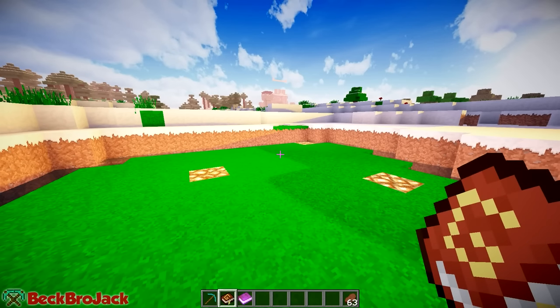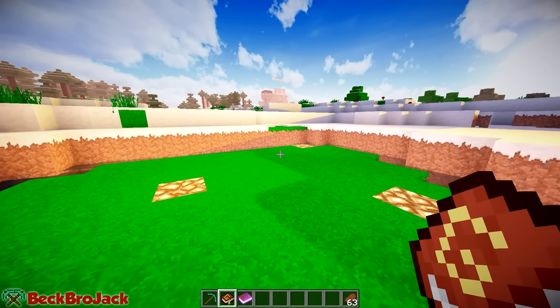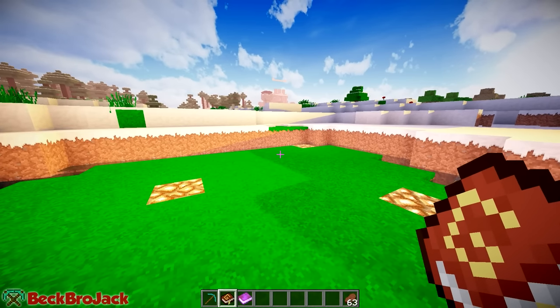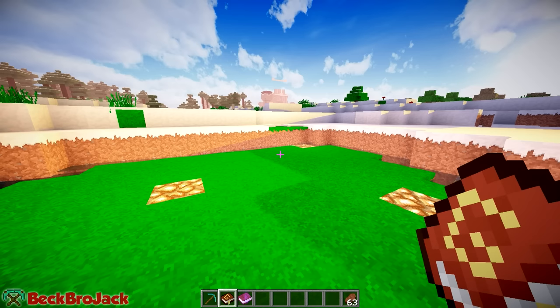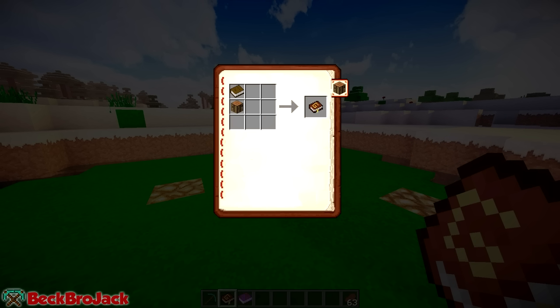So here we have the guidebook. The first thing you're going to want to do is learn how to craft this. When you do spawn in with this mod installed, you should already have the book with you. But say you lose it, you're going to need to know how to craft it. It's really, really easy, actually. Once you go into your inventory, you can press R on anything in your inventory and it will show you how to craft it. For the guidebook, it shows you that you need a book and a crafting table. And you'll also notice that we're actually in the guidebook right now, which is a really neat feature.